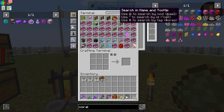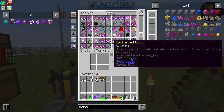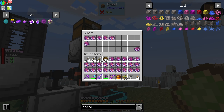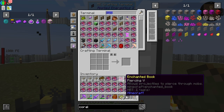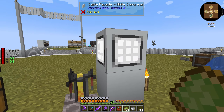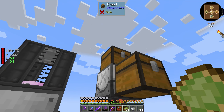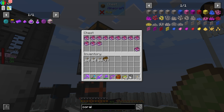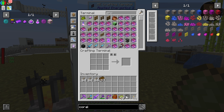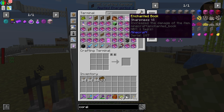The enchanted books that we have been collecting I'm splitting apart right now into separate enchantments so they can stack together. Otherwise a great number of these books had multiple enchantments on them so they would never stack, and that would take up all sorts of space in our Applied Energistics system. Besides, we don't want to waste enchantments - if we have sharpness five plus three other enchantments on there and we put down a sword, that would be a waste. So we're splitting apart all the different enchantments we have and the ones that are the same will stack.